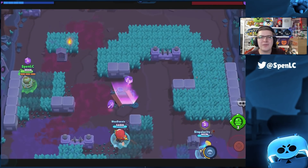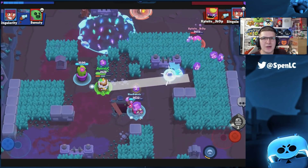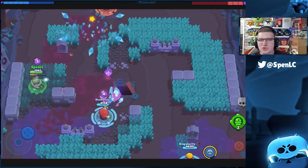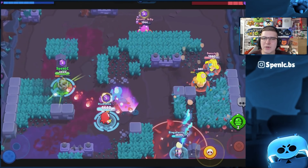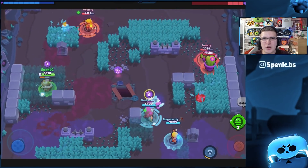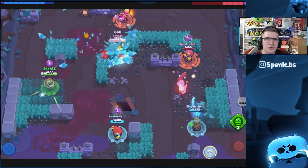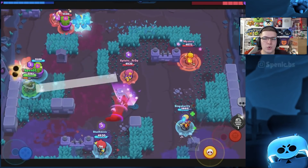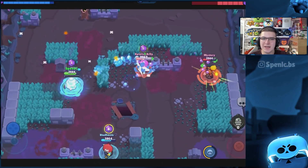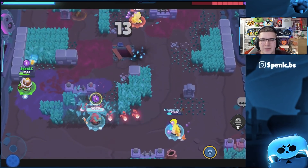For lane brawlers there are tons of options. Amber is the top pick on the right-hand side — her super burns the grass, countering speed brawlers, making her one of the strongest options in draft right now. Spike or Kerbal on the left are strong against a variety of things. Tara is always good on Double Spruce with speed gear and her pets making her hard to dislodge from a bush. Crow is great for scouting and applying pressure with slows and his jump onto the gem carrier. Pam on the right can easily 1v2 with her turret behind a wall. Rose with her speed gadget connecting grass is very strong, and Sandy is also a really good pick.